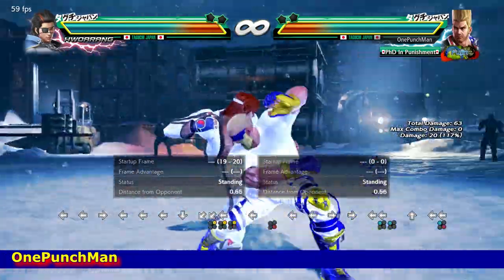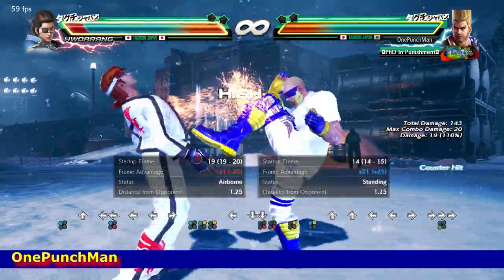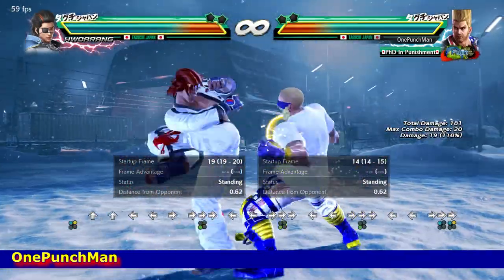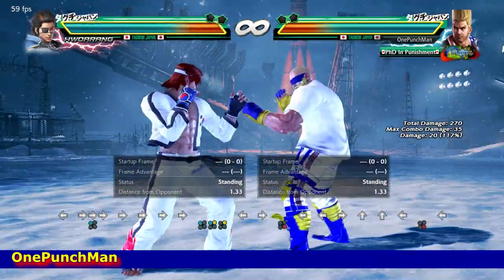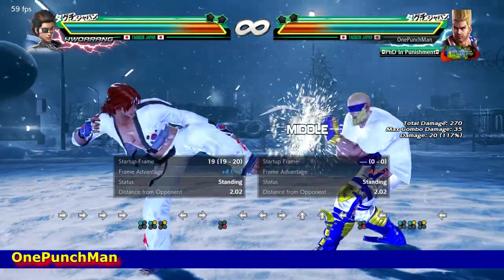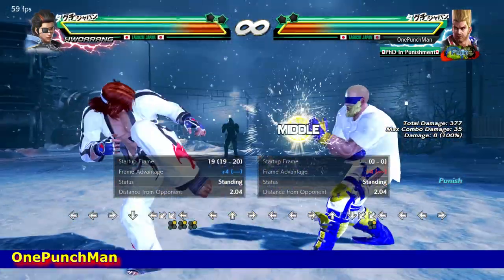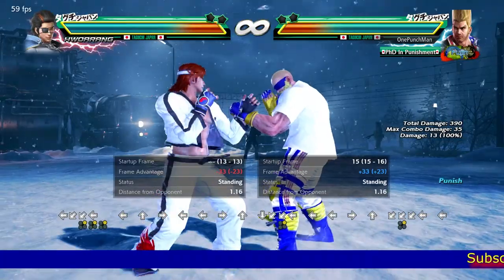Forward 1 plus 4 is easy. You can interrupt with any move up to 14 frames here. But some players do 1 after that, which will not let you do 4 or 2 3. So forward 1 plus 4 is best, or take side step to down forward 2.